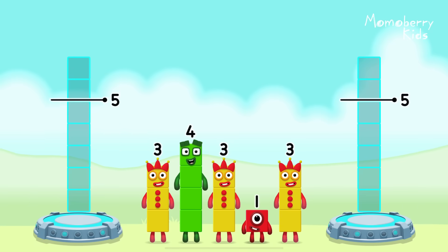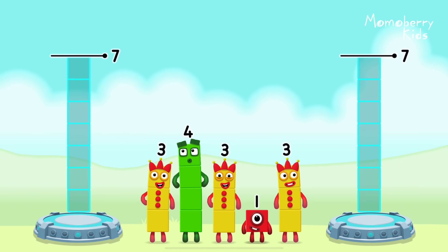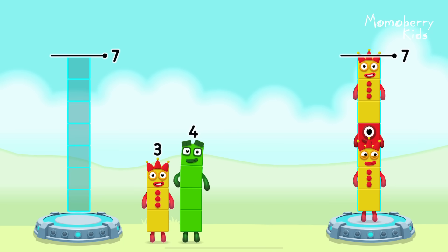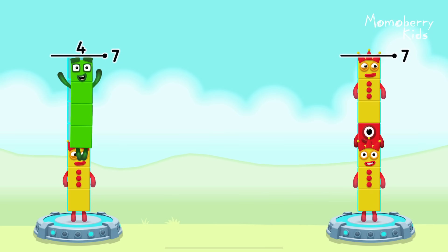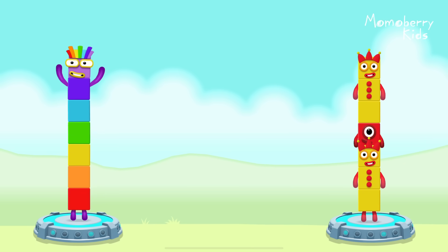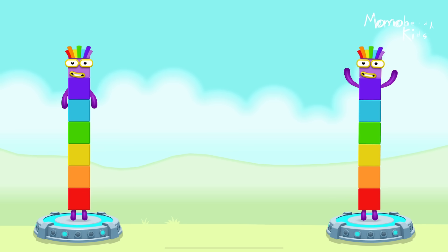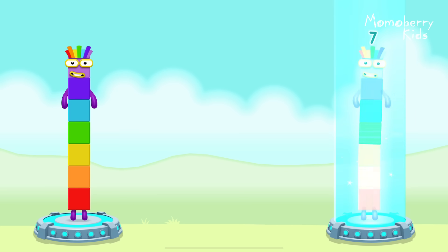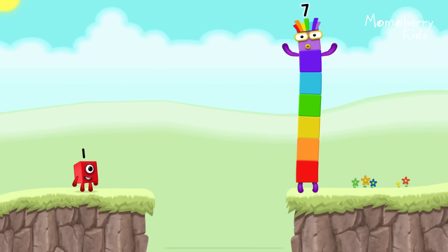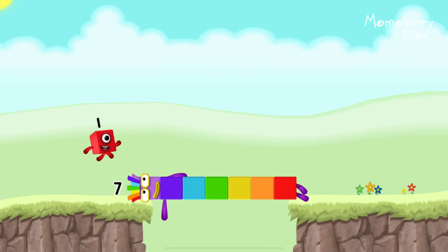Share the number blocks evenly to make two groups of seven. Three, one, three, three, four. You got it! Three plus four equals seven. Three plus one plus three equals seven. Seven equals seven. I am seven. Great.